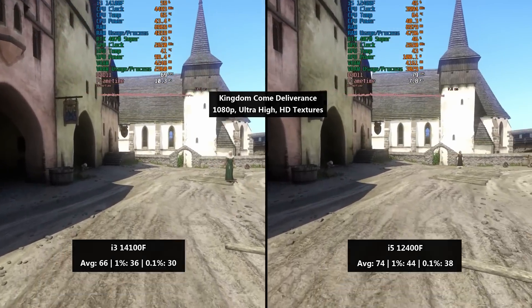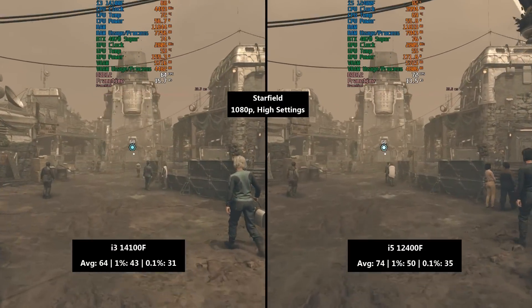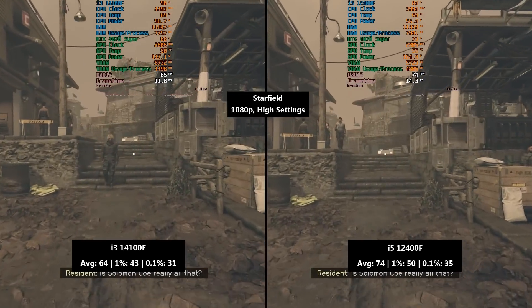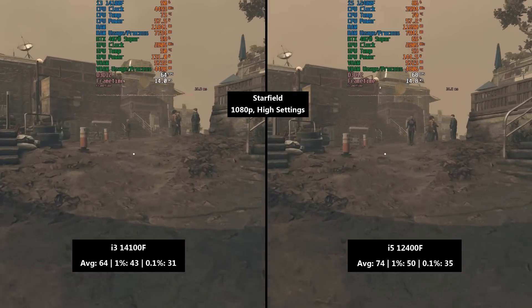4 cores aren't obsolete just yet. I also tried Starfield because, despite some pretty strong opinions sometimes in the comments regarding the game itself, there's no doubt it can prove troublesome on certain hardware. The i3 did a good job in achieving at least 60fps, but the i5 did do better with at least 70fps, again with improved 1.1% numbers.